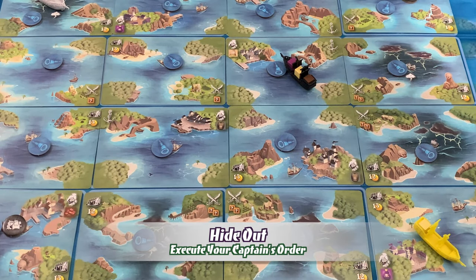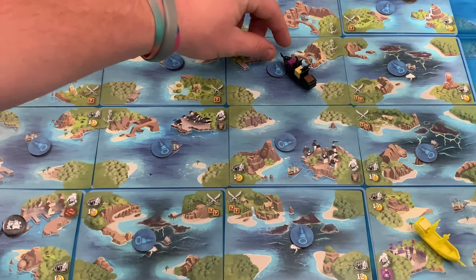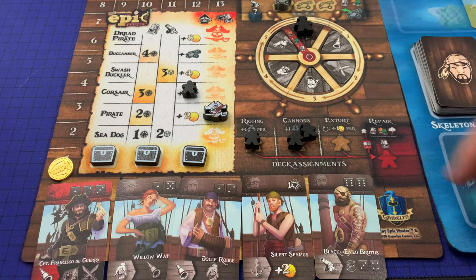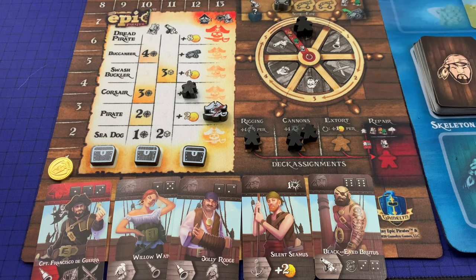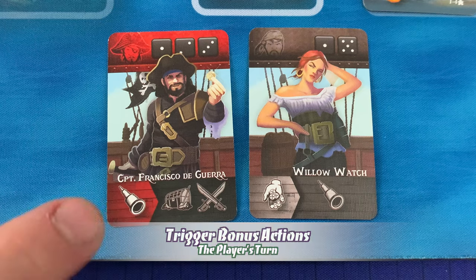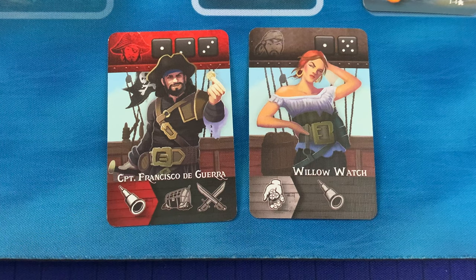To use the captain's order hideout, the player must be on a tile with a cove not already occupied by another pirate ship — coves are marked with the anchor symbol. The player places their ship over the cove, and a cove may only ever hide one pirate at a time. The player may then freely arrange their deckhands however they wish, including taking deckhands from the wheel and from repair, and moving them into any deck assignments. Any deckhands placed on extort will immediately earn one gold since the captain just passed the ship line.